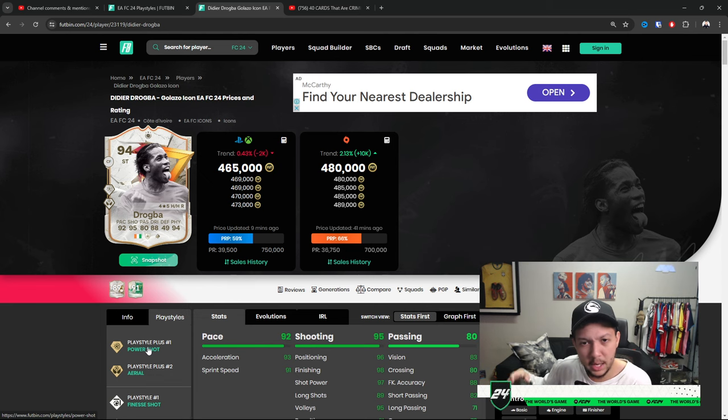Power shot is a very very good playstyle plus in this game. Hold LB and RB (L1 and R1 on PlayStation) when shooting and it allows them to shoot quicker, more accurately, with more precision and power — absolutely thundering the ball into the top corners. As a striker you definitely need power shot at minimum, but any of the mentioned playstyles for attackers is great.